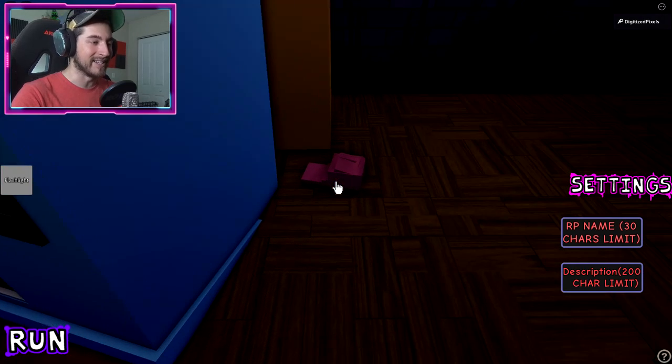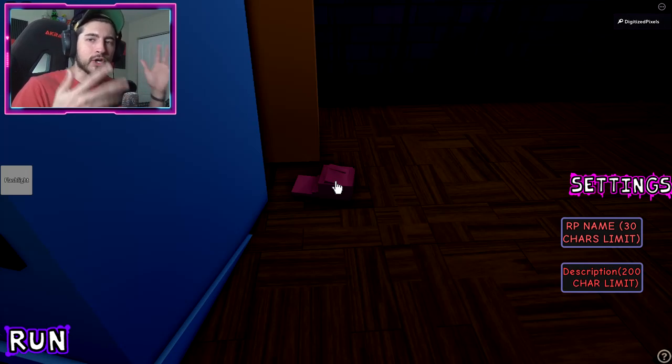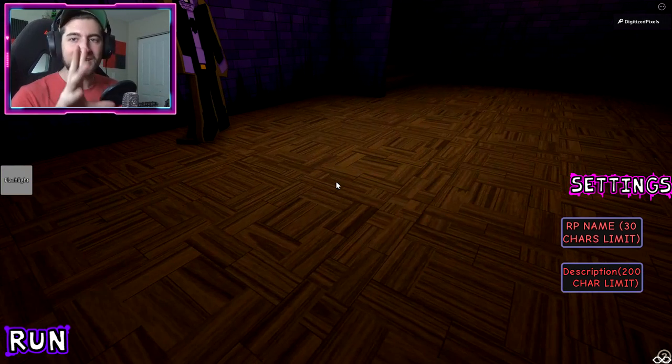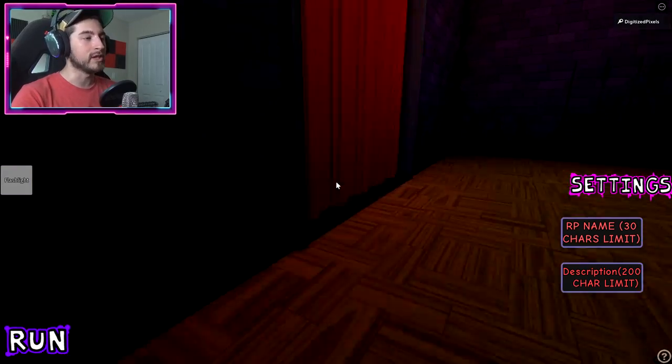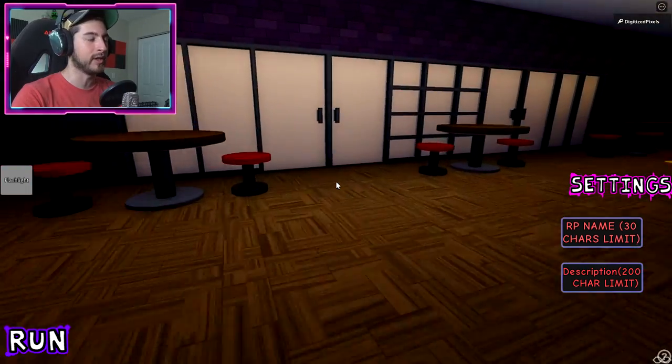Right here on the ground is going to be Sans' pink slipper. Click on it or tap on it a good bit just to make sure you have it — it does not show up in your inventory, but it is there. Once you've got our first item, let's go ahead and leave the theater.